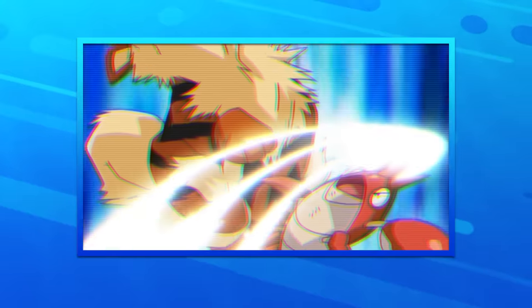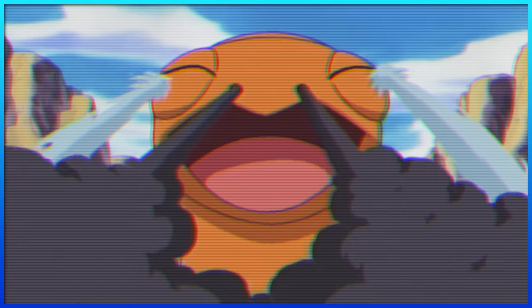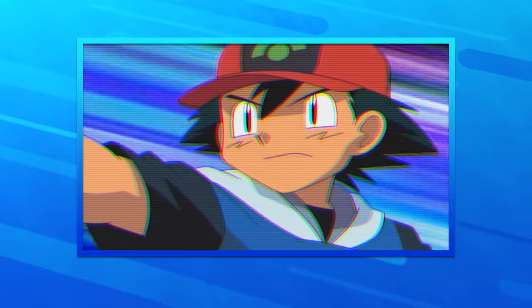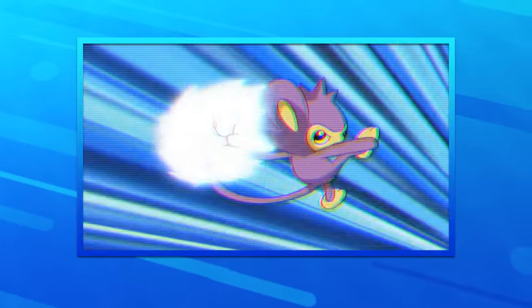For Corphish, I'll be going with Crabhammer — it's a move exclusive to crustacean-inspired Pokémon, which makes it stand out compared to all the other water-type moves. Then there's Torkoal — I would've gone with Smokescreen, but it never actually learned the move, so I'm gonna have to go with basic Flamethrower. Glalie's signature move is Ice Beam, as that's the move Ash spent a lot of time teaching it as a Snorunt. And lastly, Aipom — while with Ash, its signature move was Focus Punch, which came in clutch in a lot of early Sinnoh battles.